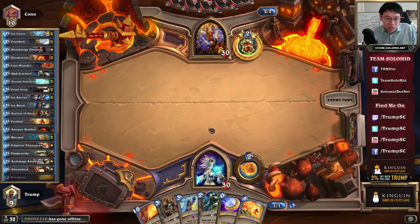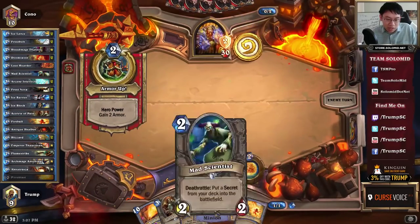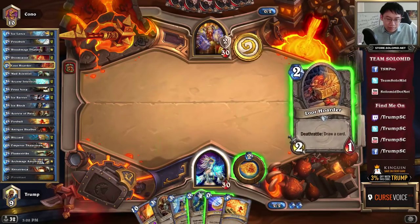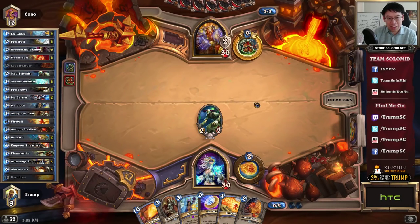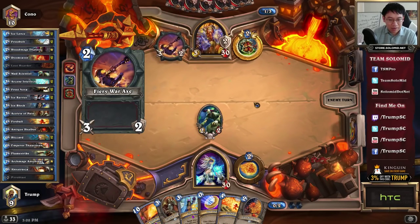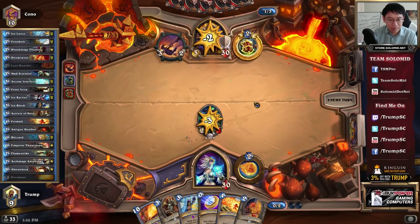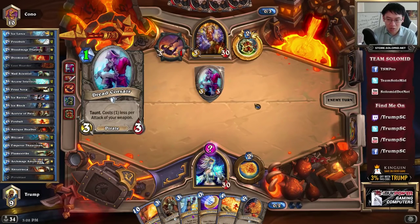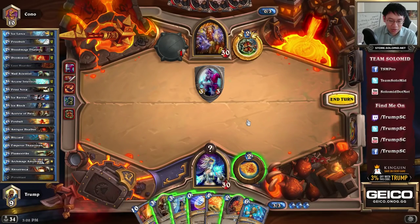In the early game, you're looking for the draw cards and you're looking for Mad Scientist, so this is a pretty good result. I got Mad Scientist and I got Acolyte of Pain. If you're finding that the ladder is full of Warriors, Freeze Mage is probably a very bad deck to play. But when there aren't a lot of Warriors out there, this deck can be rather monstrous.